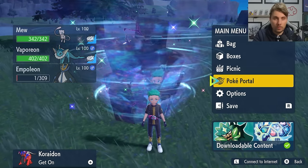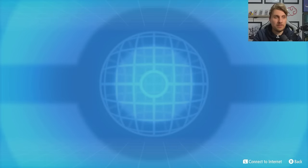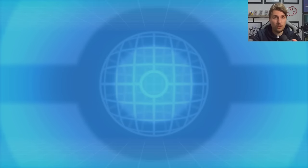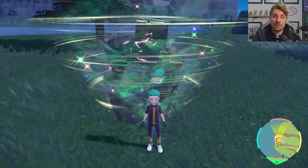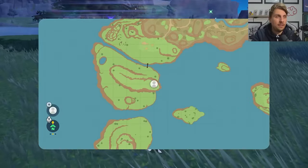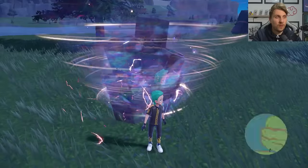To access this event in your game, come to your Poké Portal, make sure you are online, then go to Mystery Gifts and check Poké Portal News. This will update all of the dens in Paldea. Note that this event will only appear in Paldea on your map if you have the DLC — don't try looking for it in Kitakami or the Terrarium in Blueberry Academy.